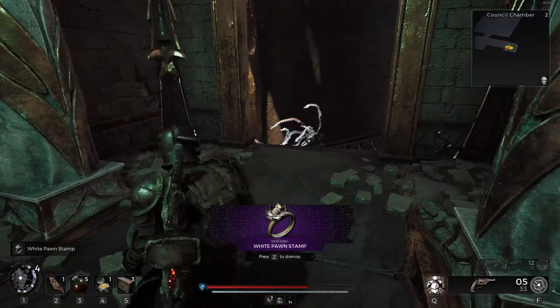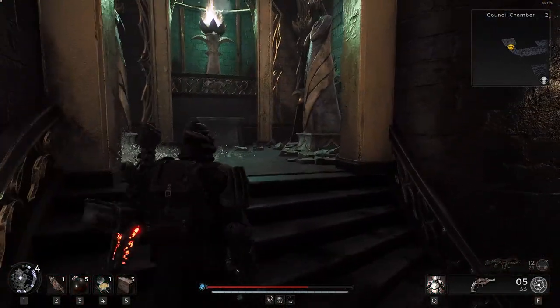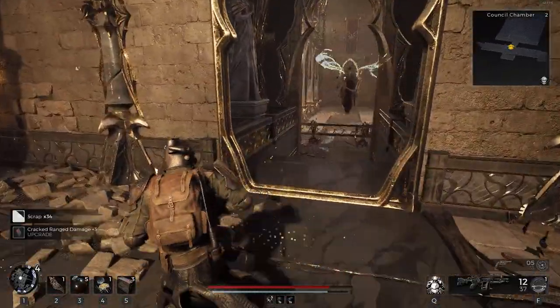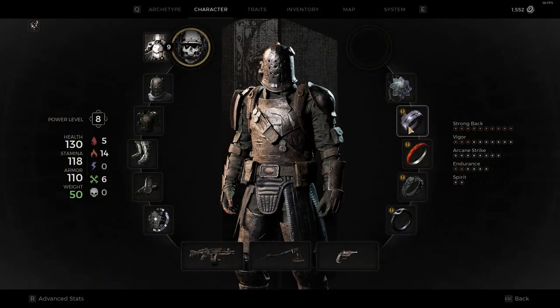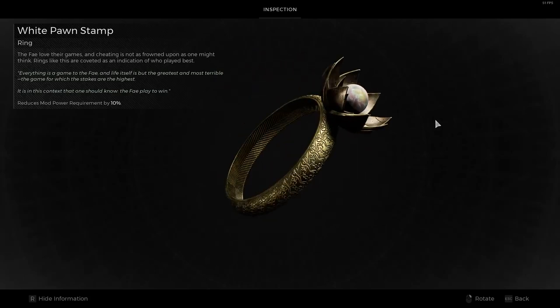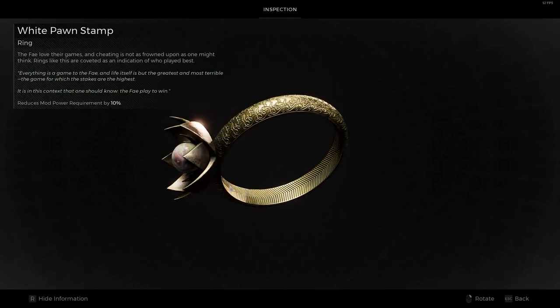Dodge back, charge attack in, both of them gone. Here comes another dude, dodge back — we just chop him down. Drop one of these and then we'll back around the corner and let them walk into us. Let's look at that ring now. White pawn stamp. The Fae love their games, and cheating is not as frowned upon as one might think. Rings like this are coveted as an indication of who played best. Everything is a game to the Fae, and life itself is but the greatest and most terrible game, for which the stakes are the highest. It is in this context that one should know the Fae played to win.